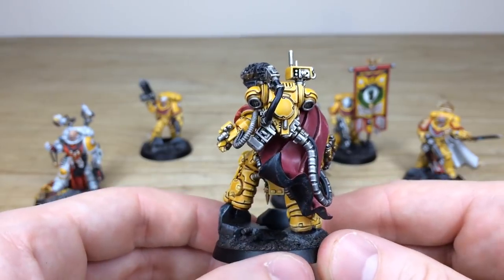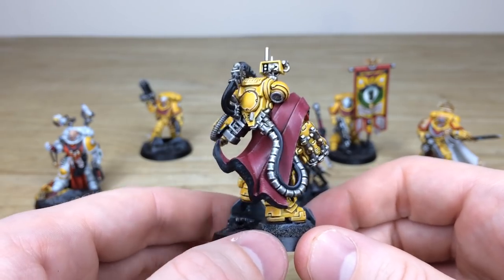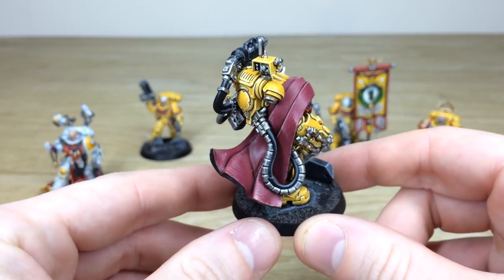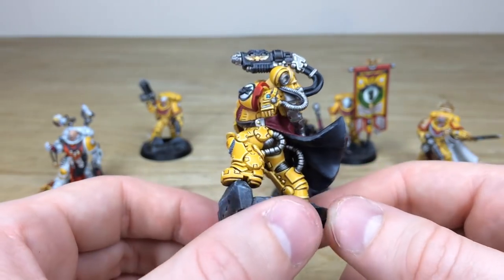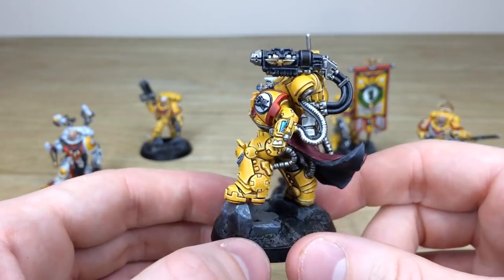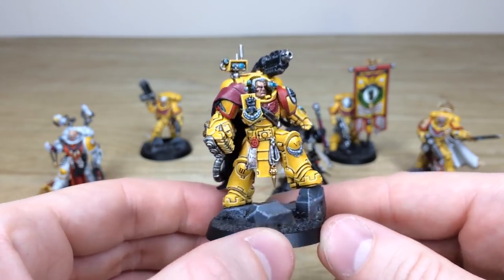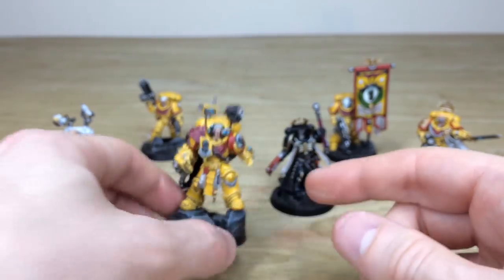Moving around the back, you can see all the gun gizmos linked up to his grav weapon and also the power fist with its massive cabling. There's lovely texture work done on the cloth just to show it's a different material to his armor, which is really nice. The contrasting black on the inner cloak really makes it stand out. This awesome Imperial Fist bespoke character — love the fact his leg is raised, he just looks super imposing. You wouldn't want to mess with him — so that's Tor Garadon, a really cool miniature.